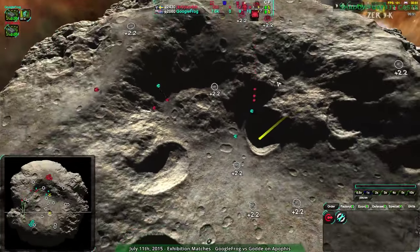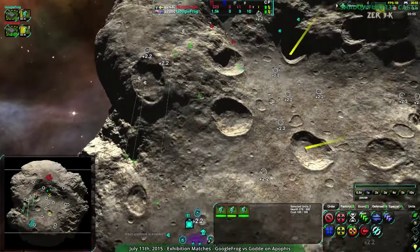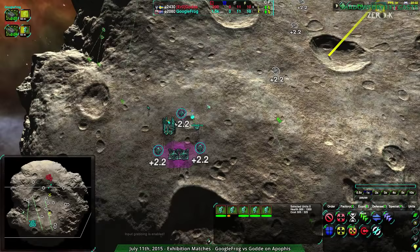Googlefrog is harassing pretty decently. Gorda is just going around the side — doesn't even want to fight this, just wants to go in with a pretty strong assault force actually. This looks kind of scary. It looks very scary.